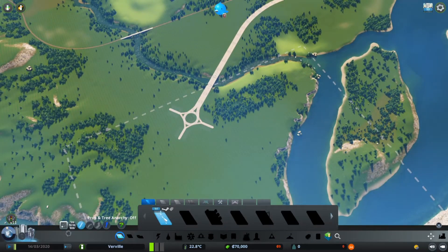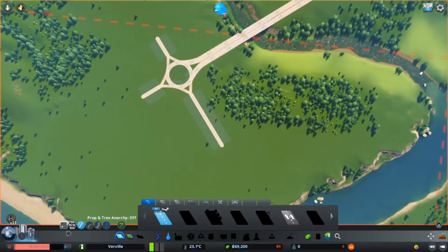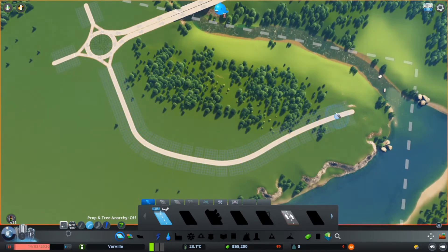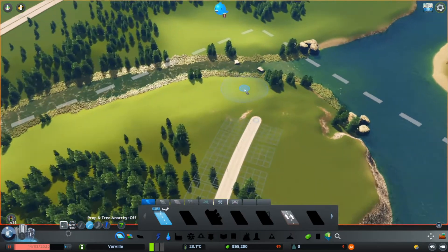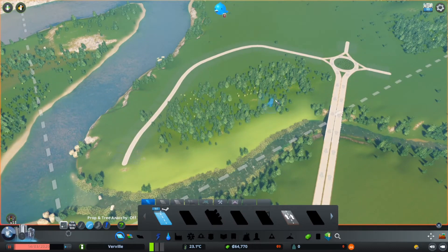So how should we start off? We should start off by placing some roads, but before we do that we should hit the pause button so that we don't use unnecessary money. So let's curve this road down there and maybe a bit back up again like that. This is going to be our main road going through this area, so it should probably bridge over to this side at some point, and let's just prepare for that and put it over there.